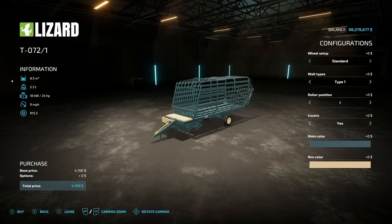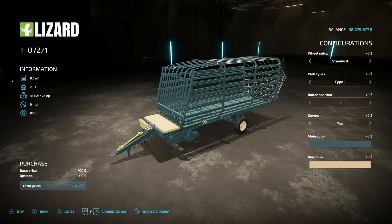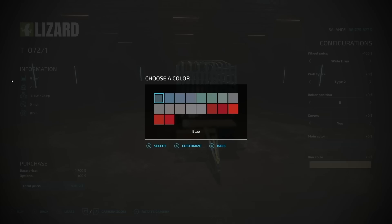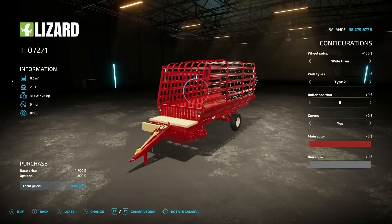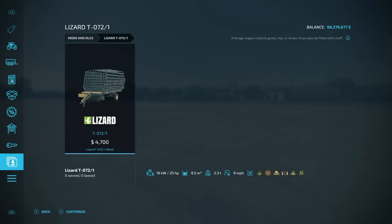Next is the loading wagon — the Lizard T72-1. It holds 8,500 liters, 2.3 tons, 25 horsepower, 9 mph max working speed. Through here we can do standard or wide tires, there's a wall on the side you can add, roller position is adjustable, and there are covers for the front. Main color and rim color options are available. It's a neat little unsuspecting mod that's going to go perfect with a lot of starting farms — only 4,700 bucks if you don't add anything.